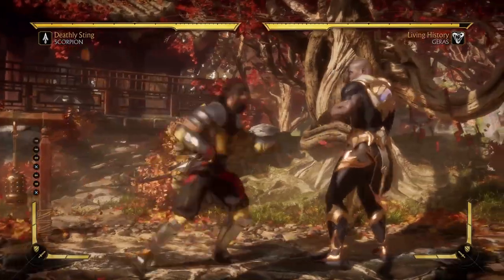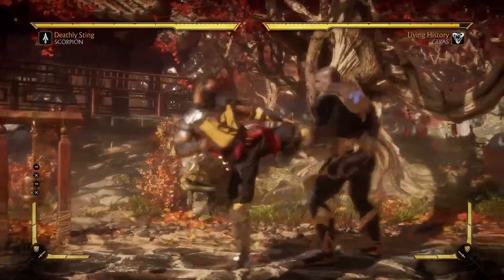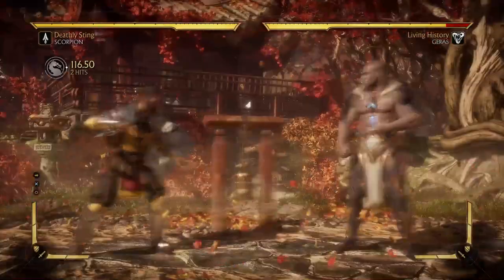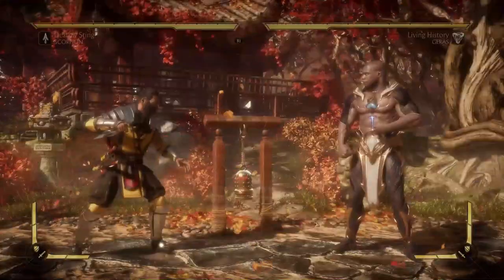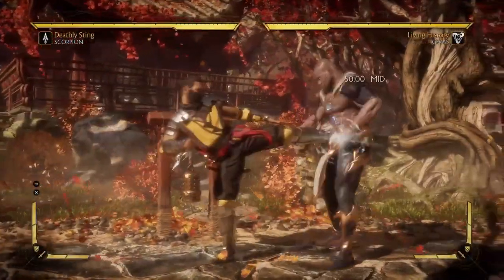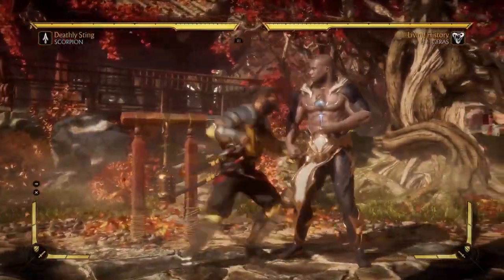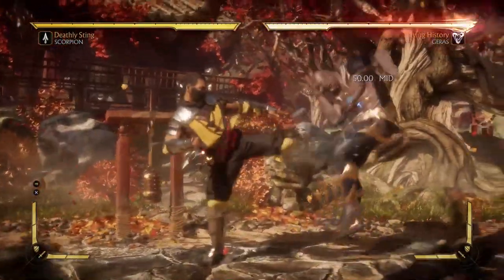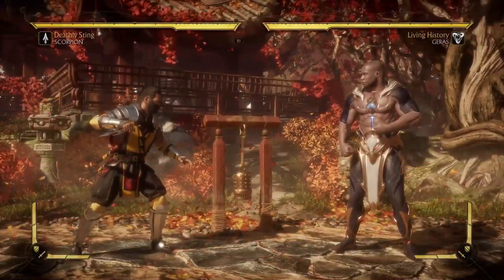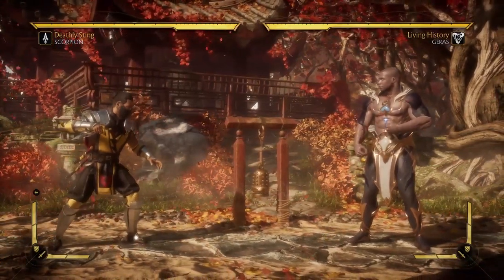The last poke worth mentioning is Scorpion's forward 3. Very, very good move — a forward advancing mid-attack. Goes into a combo string which leads into a deadly crushing blow. Very easy to counterattack people with this. It's negative 2 on block, so very close to being neutral on block. It sets up Scorpion's space-out game. People are gonna be scared to do anything after, so you can go into a blocked 4-3 into throw. It offers a bunch of options and I don't see people using it nearly as much as they should.